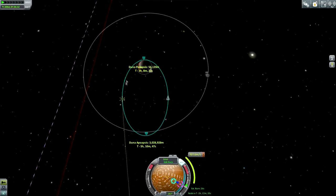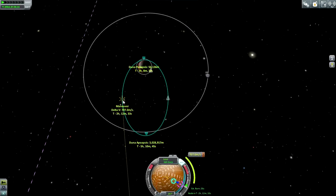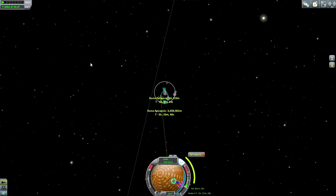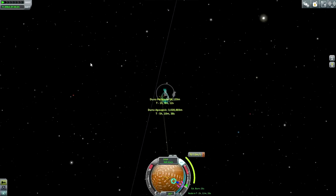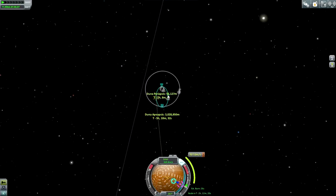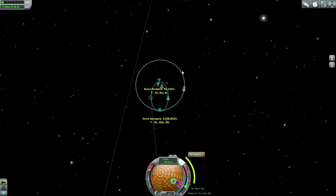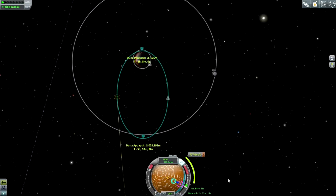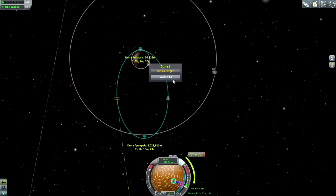Well it wasn't as fortunate as I would have liked. We end up burning out from here and that's basically because of the distance we are from the actual correct phase angle with Kerbin. But it's still in the right direction, so it's alright. He's got 2 hours and 12 minutes to get to it and I think Jeb will be at the right location for a burnout first. So I'm going to switch to Jeb.